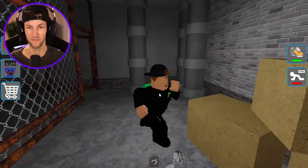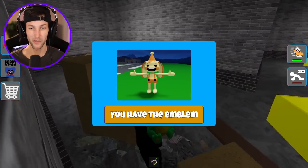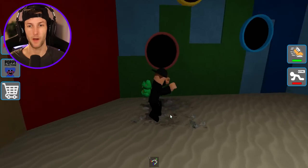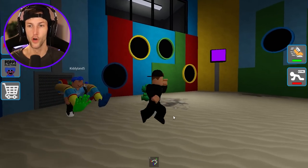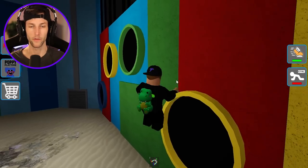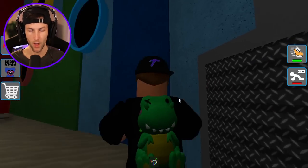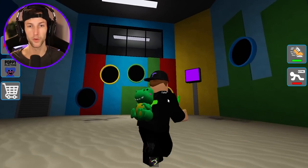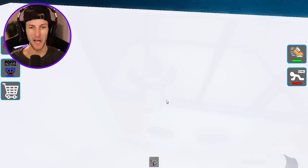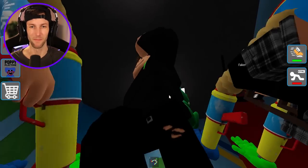Bunzo is just so creepy, dude. Look at this secret room - we got a secret room over here with more Bunzos. I want to make sure that we cover all the ground as much as possible. There's no way that it can be a Bunzo, it's got to be Huggies, right? But I don't see anything in here. That's closed. Bro, you built the Wackawuckie room and there's not even any badges in here? There's got to be something in here, maybe we're missing it.